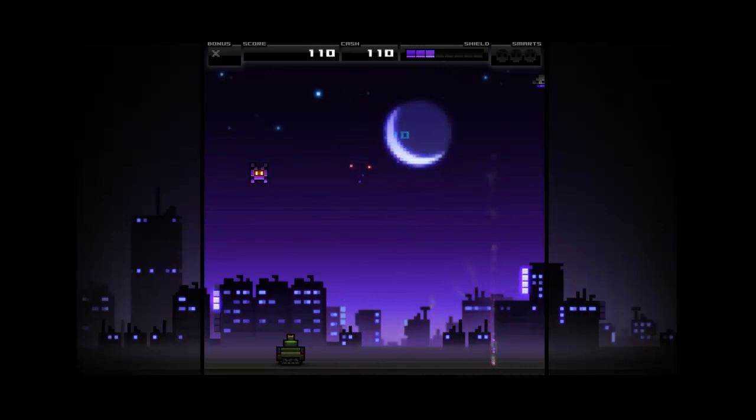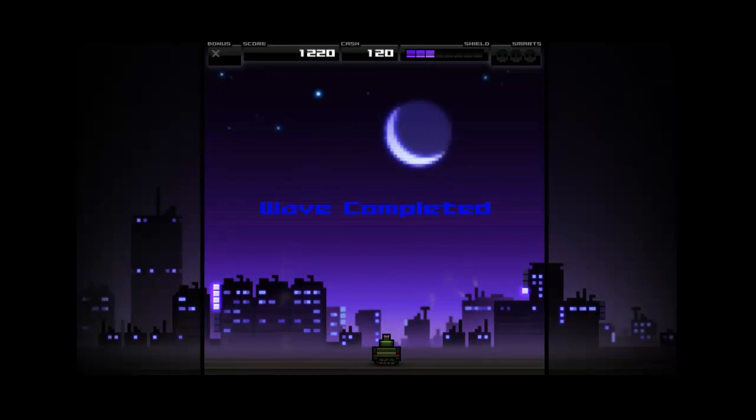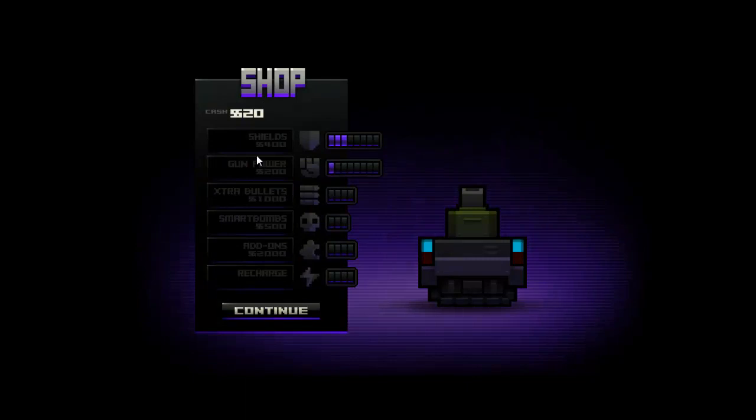There's more upgrades, just generally doing more stuff. You can play with the mouse or you can use the arrow keys and the mouse, which I'm doing at the moment. Then you can upgrade - you've got a shield upgrade, a gun power upgrade, extra bullets, smart bombs, add-ons, and recharge.